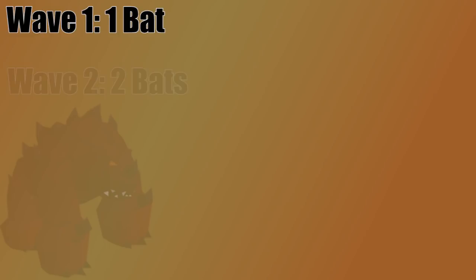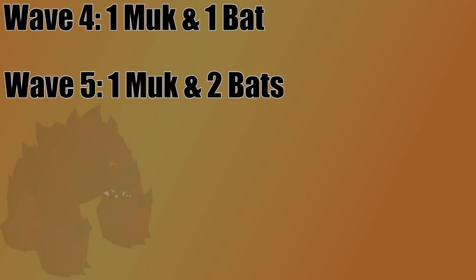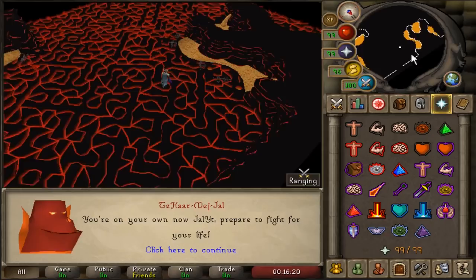The next monster is Jad, but before we actually talk Jad, let's go through the pre-waves. You start off with just a single bat on wave one, and then the second wave, there's two bats. Anytime that you have two of one monster in the wave, the next wave is going to add a monster one tier up. So right after double bats, you have a wave with one Muk. Wave four will be one Muk and one bat. Wave five will be one Muk, two bats. Wave six will be two Muks. Following that pattern, after two Muks you see your first ranger. When you have two rangers, you see your first healer. When you have two healers, it'll be followed by your first Major.